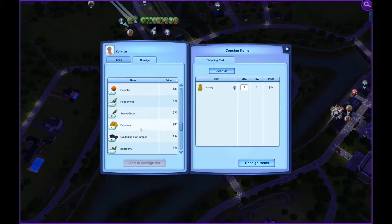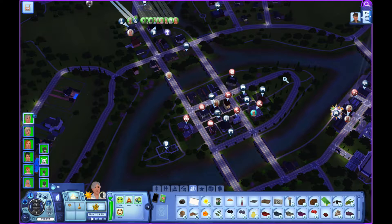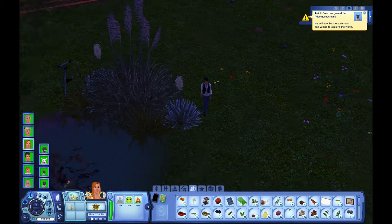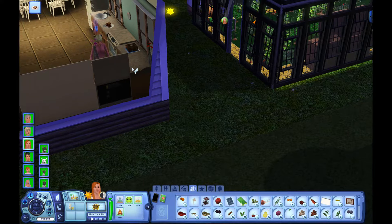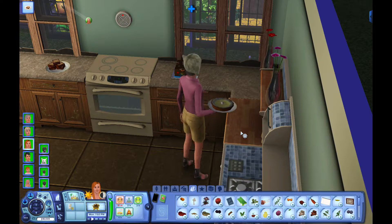I cancel them because I don't want to have the same problem with the consignment shop — where if they stay in the consignment shop too long, it somehow breaks it. I thought we just took three honeys back, but apparently we only have one. Well, let's consign those items, and then let's go to the bookstore and shop for books.